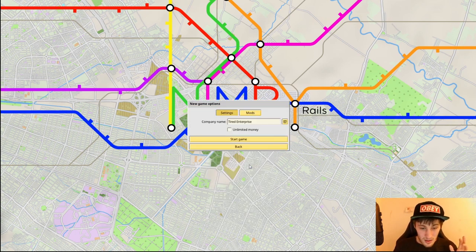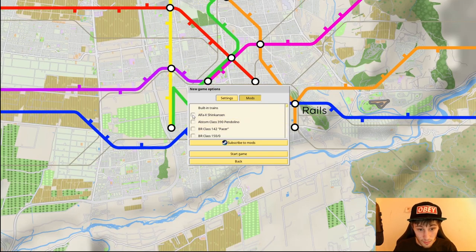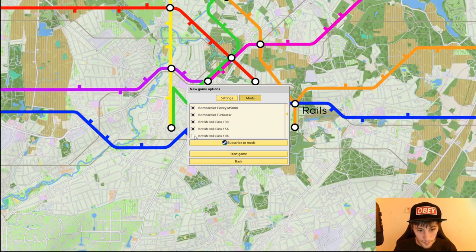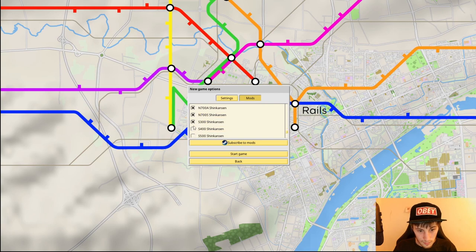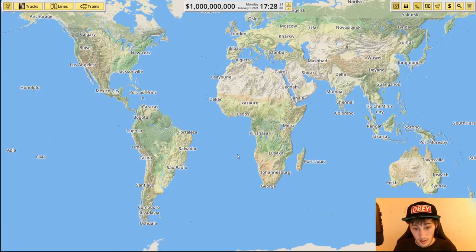We're going to start a new game. I'm going to call it 'Coyote Transport.' We're not going to start with unlimited money. We've got a load of mods — we're going to select them all up. Right, that's all the mods selected. I'm going to start a game.